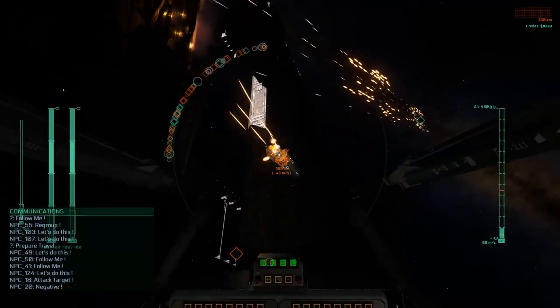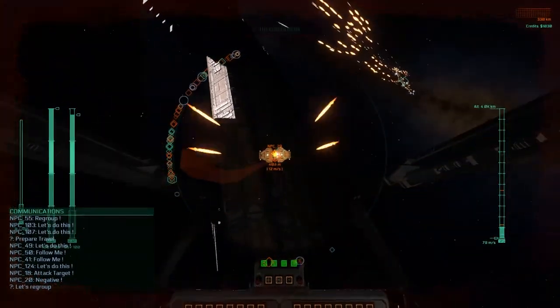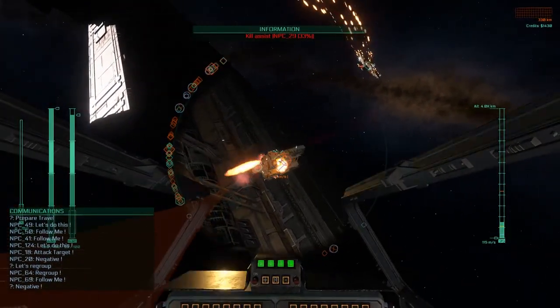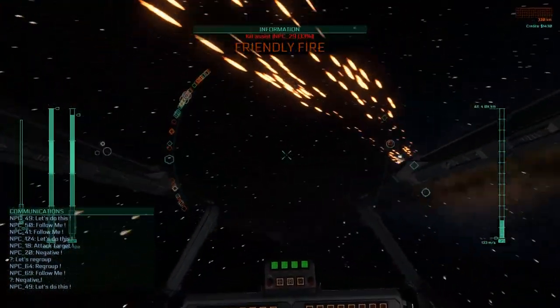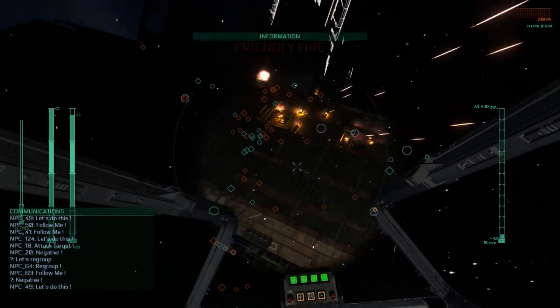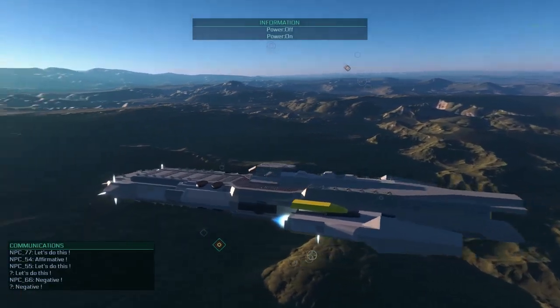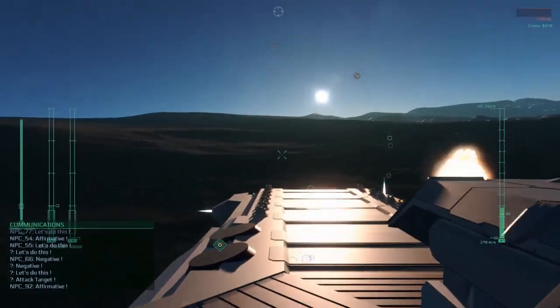For every killed enemy we can earn a set amount of credits. These credits are permanent and remain in your account even when logging off. A single kill of the smallest ship, the interceptor, transfers 400 credits into your account. Right now five of these kills are necessary to earn enough credits to buy the biggest ship. This might of course change when gameplay balancing is done in the future.